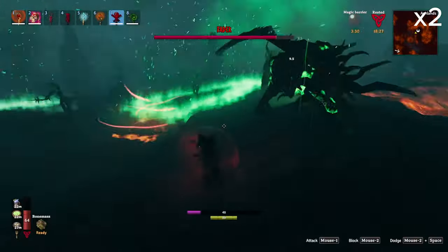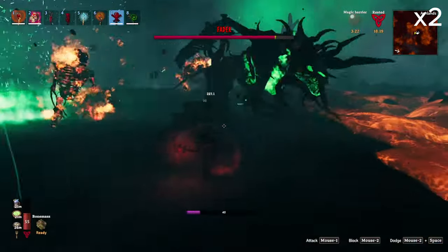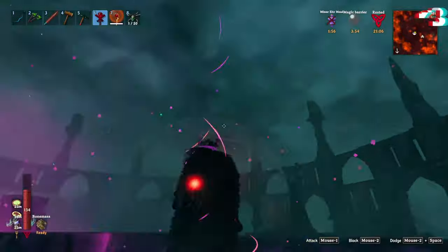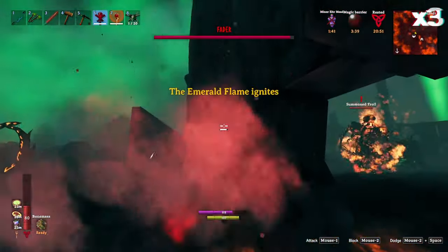Your best directly offensive magic options are the Dunder and Frost Staffs. Now, with the Troll Staff, we get into exploits — the Trolls summoned by it don't seem to be targeted by this boss. This means that if you summon a couple of Trolls and run for the hills, you can sit back and watch his health melt away.